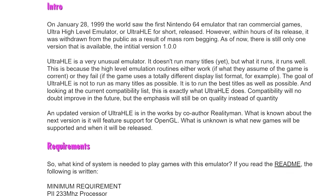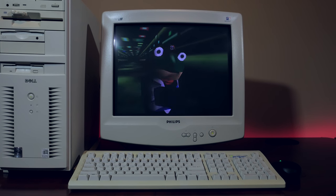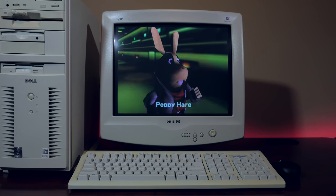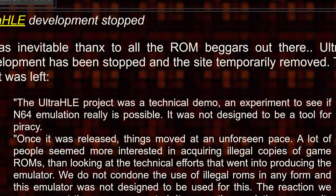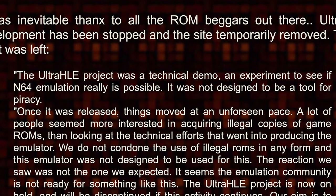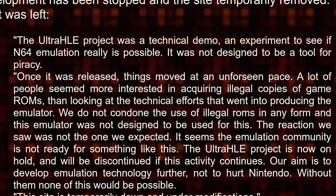After its launch, word about Ultra HLE spread so quickly it was rumored there were around 300,000 downloads of the emulator in the first day. What was meant as a technical proof of concept to outline an exciting new method of emulation turned into most people interested in acquiring illegal copies of game ROMs. Due to the ongoing pressure, Epsilon and Reality Man removed Ultra HLE from their website and announced they would discontinue it, stating: 'We do not condone the use of illegal ROMs. The reaction we saw was not the one we expected. The emulation community is not ready for something like this. Our aim is to develop emulation technology further, not to hurt Nintendo.'